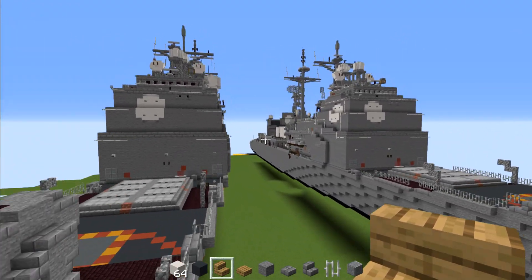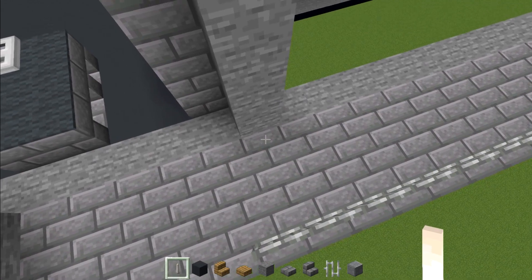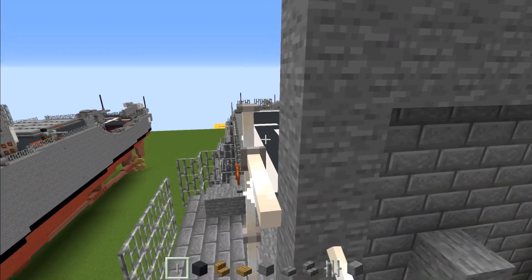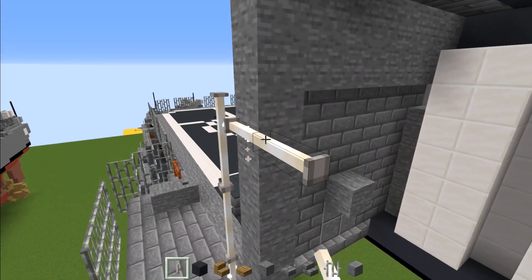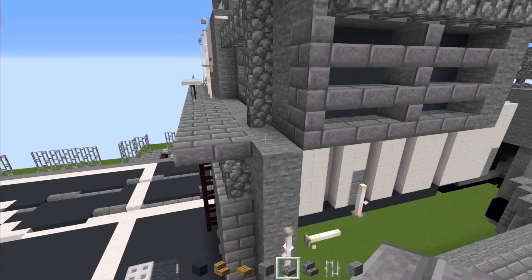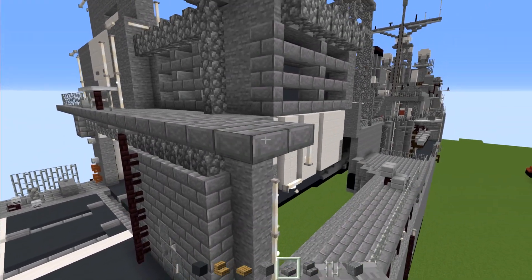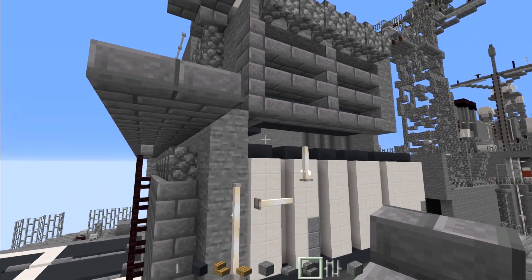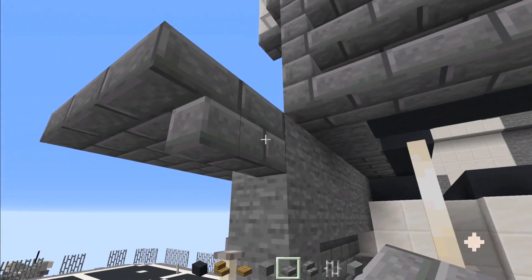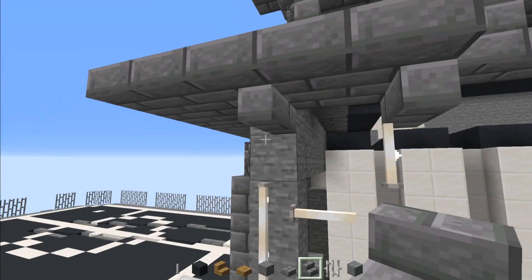Now we're going to go all the way to the back area next to the hangar. We're going to add in end rods to the side — six blocks tall. Add one to the side at the top, and then another one vertically. Then add in stone brick slabs in a two-by-three pattern, three blocks long and two blocks wide. Go underneath and add in two stone brick stairs, with the other one cornered. Then two stone brick slabs, and repeat this — we're going to have five of these total.